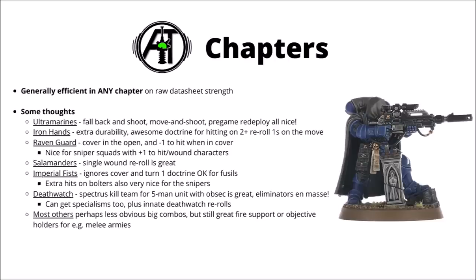Other chapters don't have quite as many standout combos, but even most melee chapters need some sort of fire support or objective holders, and small cheap units like Eliminators in Blood Angels and Space Wolves can punch surprisingly hard against enemy light infantry.